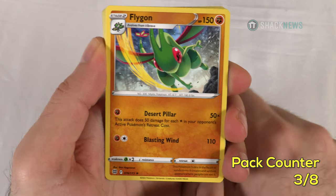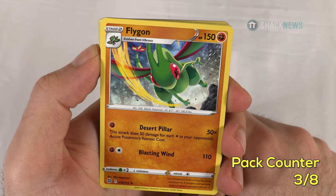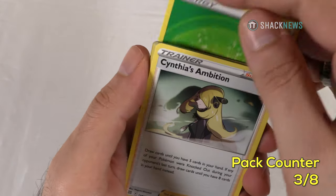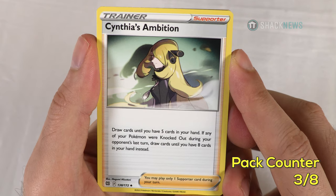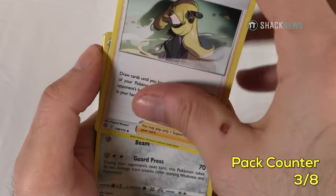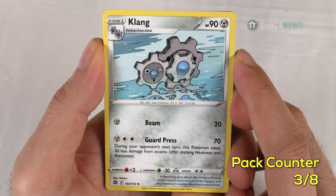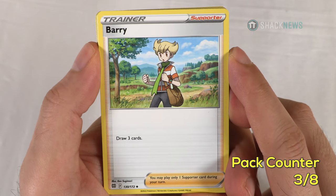Flygon — Stage 2, 150 HP fighting type. Desert Pillar for one fighting: does 50 damage for each colorless energy in your opponent's active Pokemon's retreat cost. Blasting Wind: 110 damage for one fighting and a colorless. Cynthia's Ambition — supporter card: draw cards until you have 5 in your hand; if any of your Pokemon were knocked out during your opponent's turn, draw until you have 8. Card draw is really good in this game. Klang — 90 HP steel type, Stage 2. Guard Press: 70 for two colorless and one steel, takes 30 less damage during your opponent's next turn. Bianca — supporter card, just draw 3 cards.